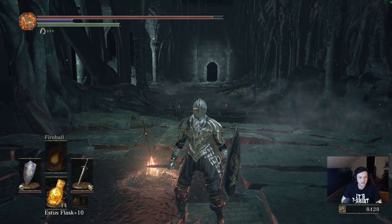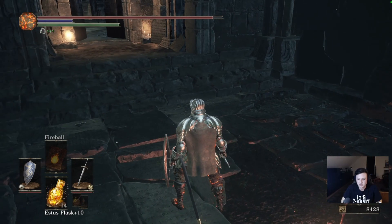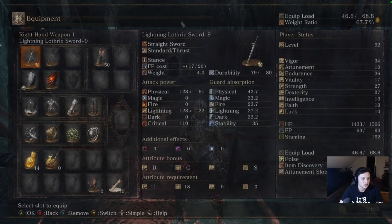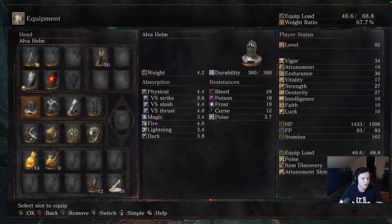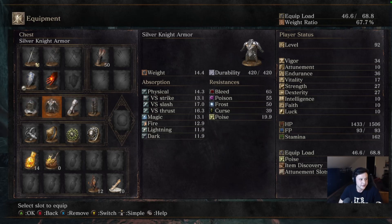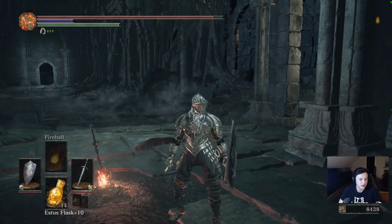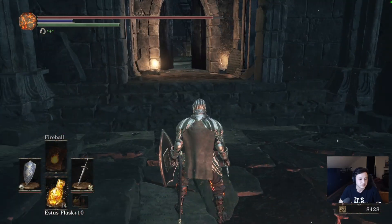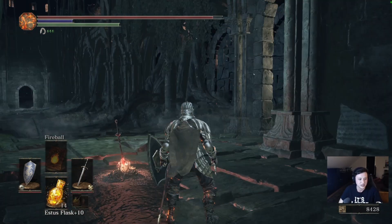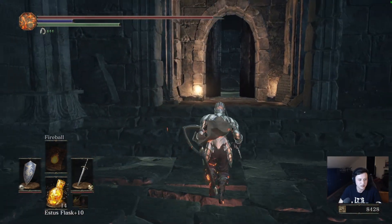Oh, we like shiny things, don't we? Look at this! I got Vitality at 17, boosts up the weight ratio. I'm using the Alva Helm, Silver Knight Armor, Cathedral Knight Gauntlets, and the Fallen Knight Trousers — a good little round up. And we got the beautiness. We have the Untended Graves next, which is basically optional, but we just like some good mini bosses and side stuff.